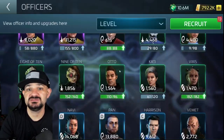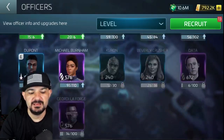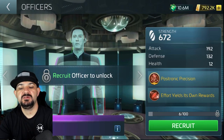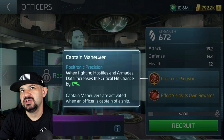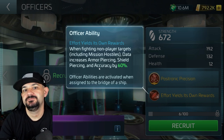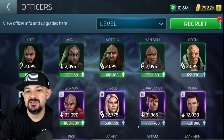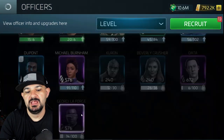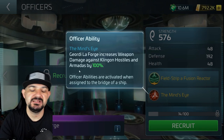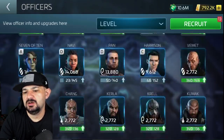I'm a little torn on the new officers. Let's look at Data — I accidentally clicked Lorca, but here's Data. His main ability is armada-based, but when fighting non-player targets including mission hostiles, Data increases armor piercing, shield piercing, and accuracy, making him a solid PvE officer. But looking at all the new officers' abilities, they all revolve around armadas. I didn't like that Geordi's ability wasn't PvP-focused since we needed another Klingon counter officer for PvP.